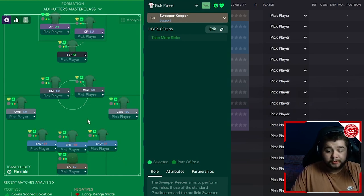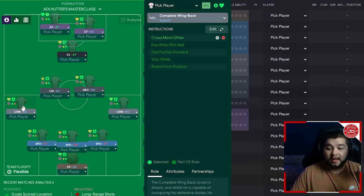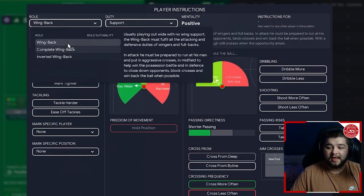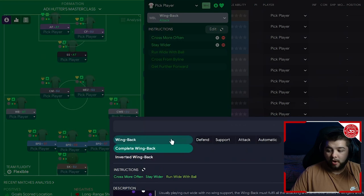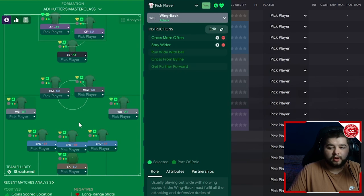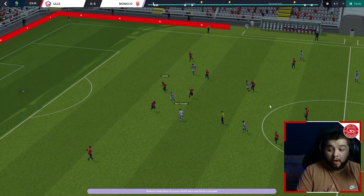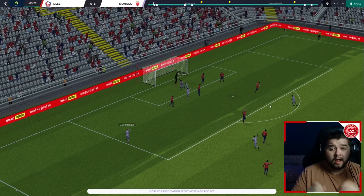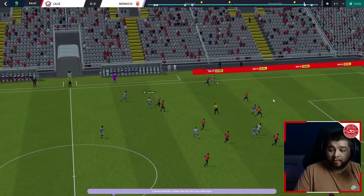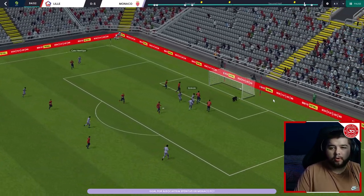As I mentioned in the intro, the fullbacks are literally the most important part of this team. They are not going to be complete wing-backs; they are going to be wing-backs, both simply on attack. Their instructions are going to be cross more often and also stay wider. These wing-backs get involved massively — we're not even going to ask them to overlap because they get so far forward anyway. Look how far up Enrique is on the left-hand side — he takes a touch and absolutely pile-drives a ball in. Then Salisu into Kamara, into an overlapping Enrique, who takes his time and rolls it into Mbolo. These fullbacks are mental.